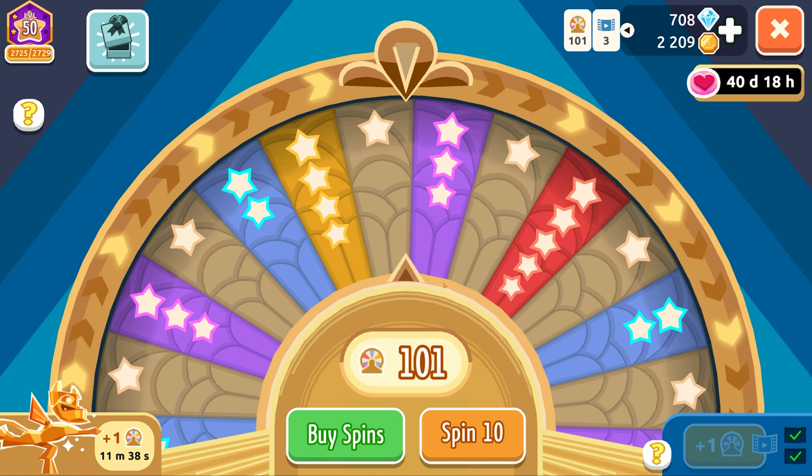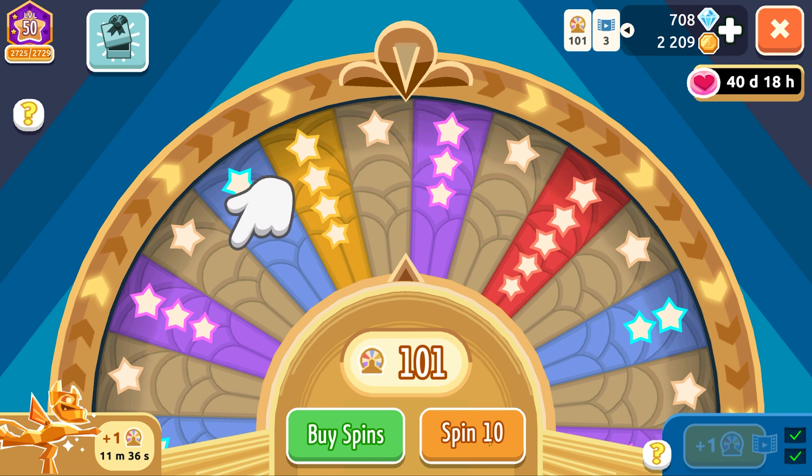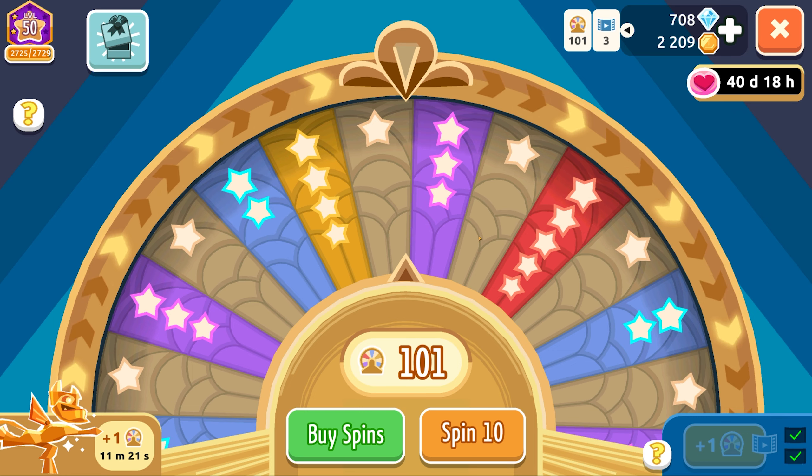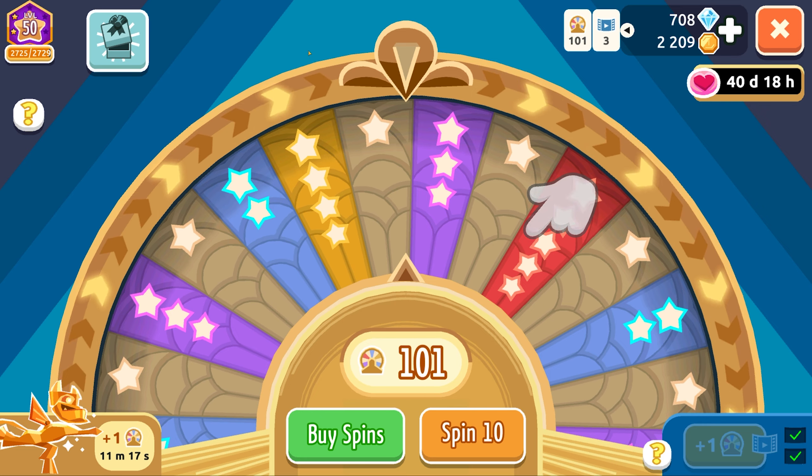I'm going to do 10 spins at a time to make it faster, and then we'll go through each item. If they're duplicates, I'm not even going to talk about them. But if they're newer and I didn't have them before, then we'll talk about it a little bit and I'll give you my opinion. Also currently there's a Valentine's event, so there's a Valentine's set we could potentially get. I think I already got the top when I came back a couple hours ago, but I haven't finished the set, so we'll see.